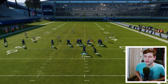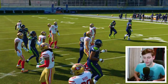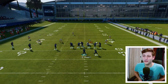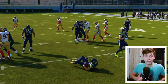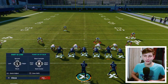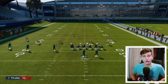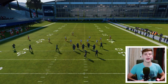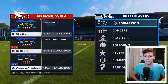Now let's talk about how to play better coverage by bluffing the blitz and then dropping back into something different. The blitz we're going to call is SSB3. On offense we'll come out in bunch — Las Vegas isn't the best bunch but it works for showing this. I have mesh spot as one of my audibles so I have a wheel route out there.